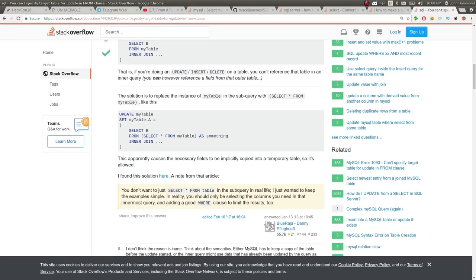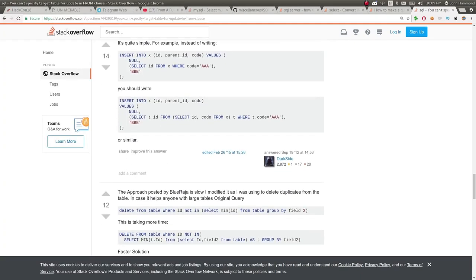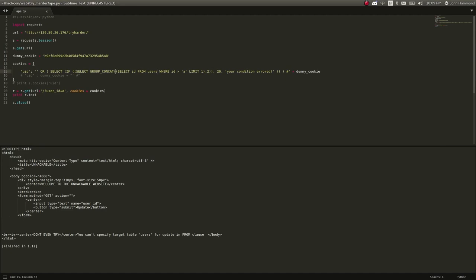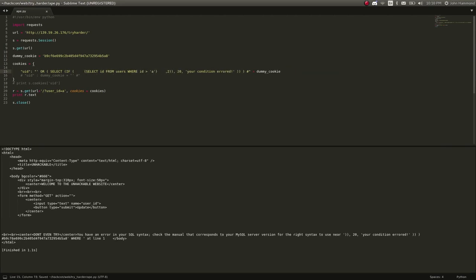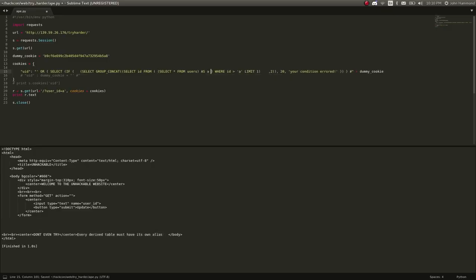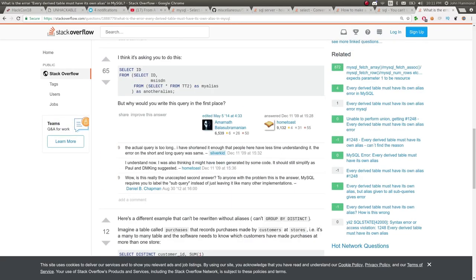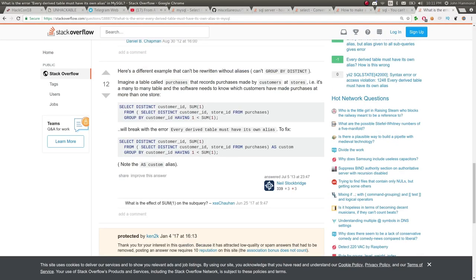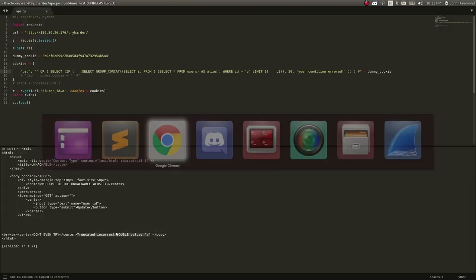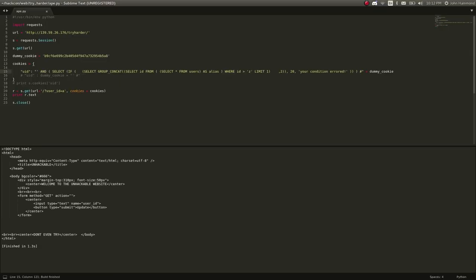I saw a weird error that said 'you can't select this table users for update.' I'd never seen that error before, so I researched it on Stack Overflow and learned a little bit about MySQL aliases — where you can SELECT from a whole other table AS something else, treating it like a temporary variable you can still look through. I tried to see if I could get the syntax right: rather than selecting that table directly, I did SELECT something FROM that table AS alias. I had to keep playing with the parentheses and ended up with a disgusting payload, but I did get it to work — I was able to SELECT all FROM users with an alias set up.